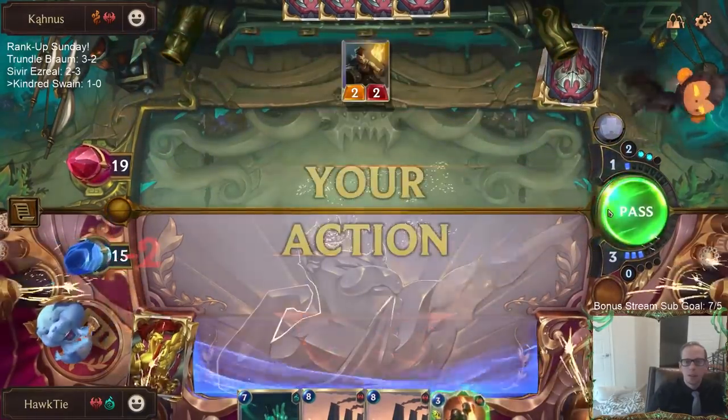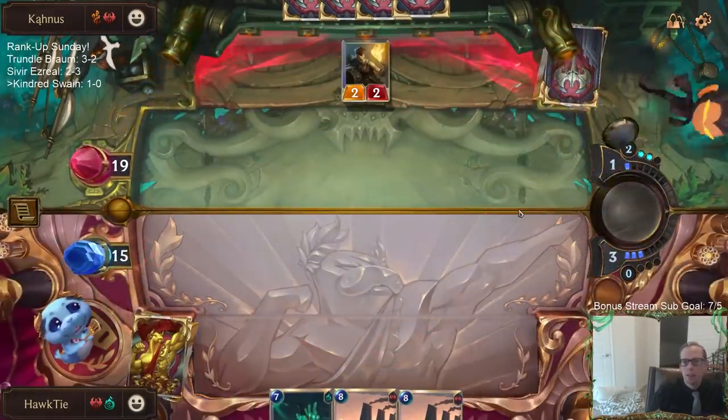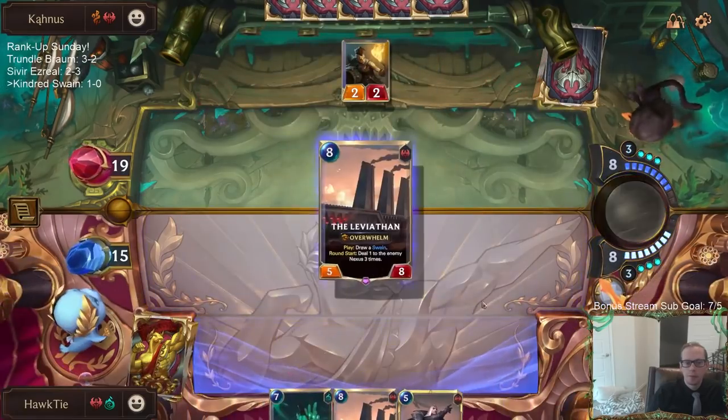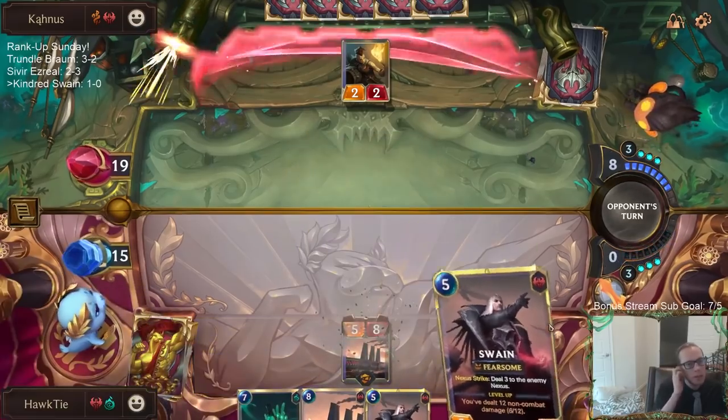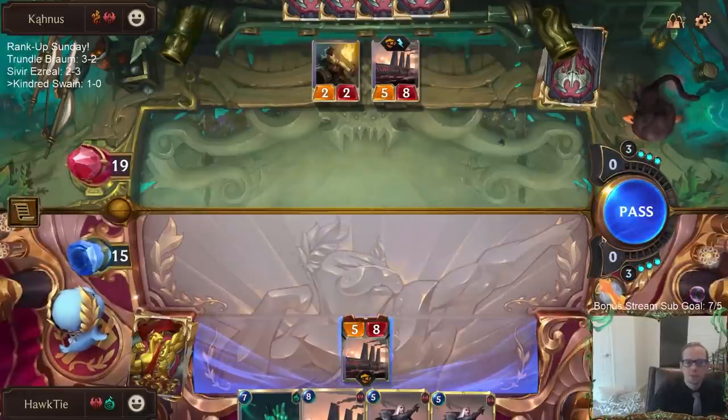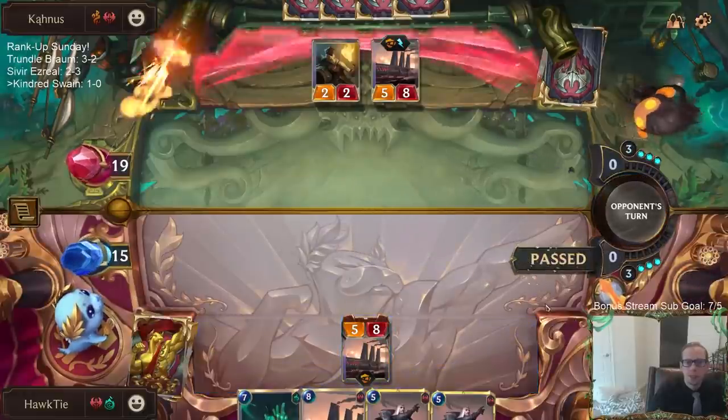They got an extra card and an extra thing in play, but we got some power. We just need cheap interaction - I don't have any cheap interaction right now.